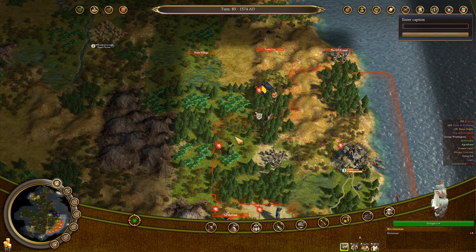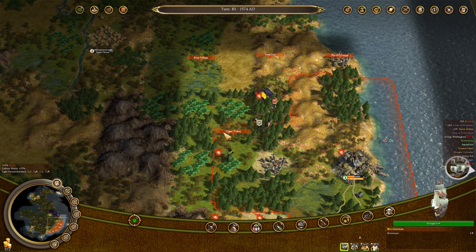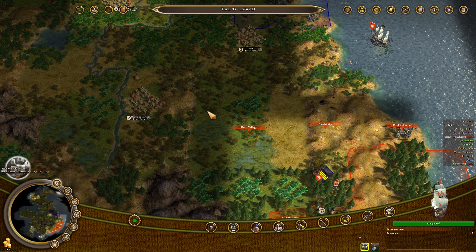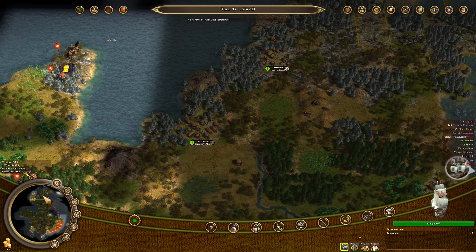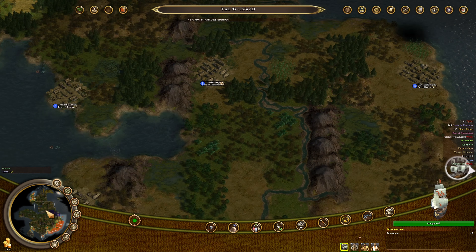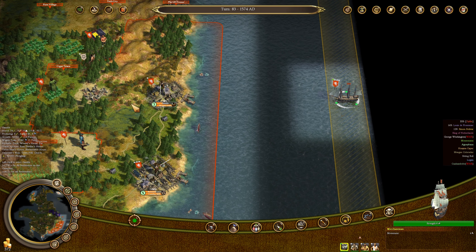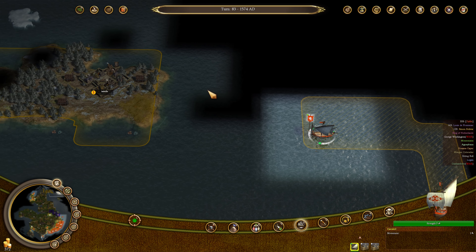I think Cigar Town is going to get moved over by one as well — we need access to better lumber supplies because we'll be doing some actual construction there. Building Rum Village here also prevents us from getting into issues with these two. I think I've collected every single ancient treasure on this map and the AI hasn't gotten a single one. I'm going to swap the free colonist here into the colony and bring out the petty criminal as the soldier. That's right, we're going to arm our criminals.